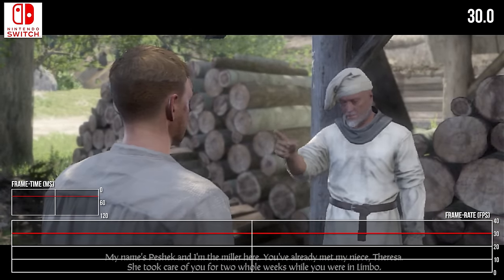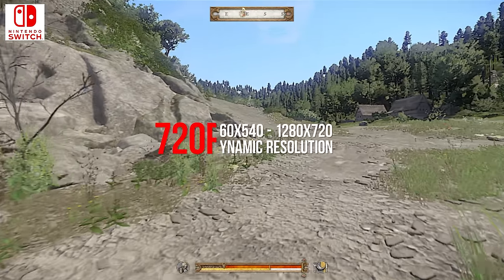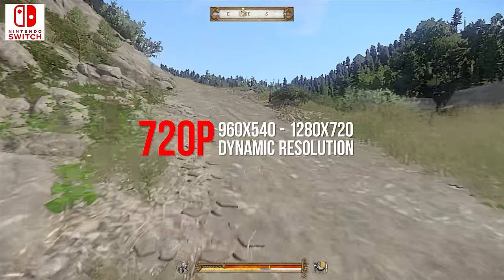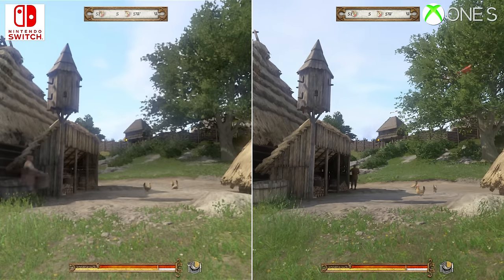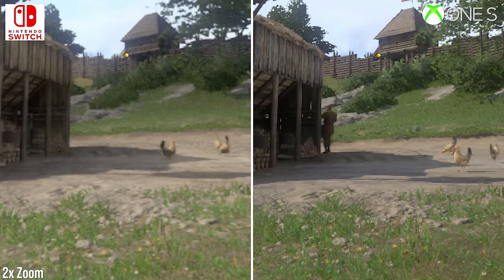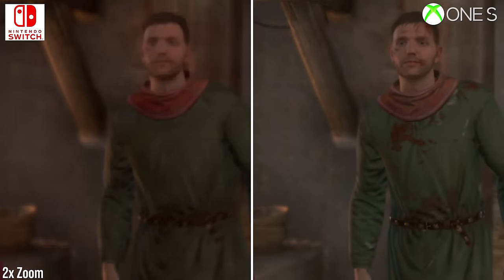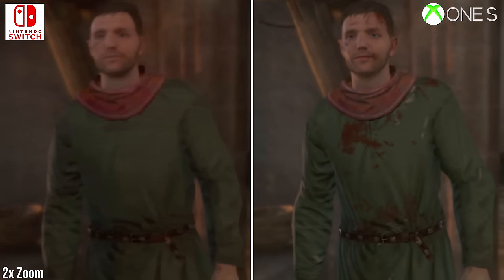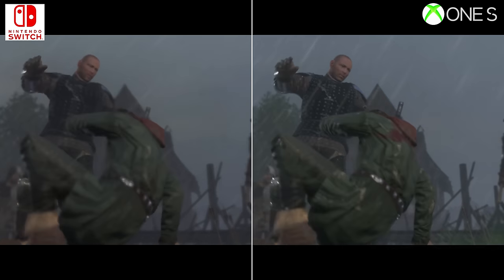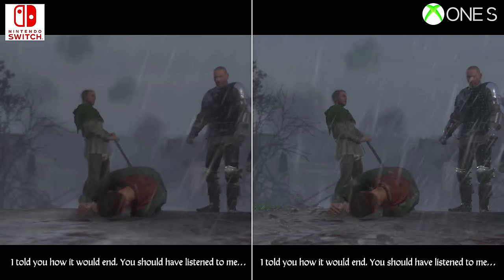In terms of resolutions, the Switch version has a similar setup to the Crysis trilogy Saber worked on. We get a 720p target while docked, dynamically dropping to 540p when the GPU is stressed. Temporal upscaling is used to help reconstruct the image, and it does so effectively. Image clarity struggles to match up to the typical 900p reading on an Xbox One or PS4 — it's softer, facial expressions lose definition in the upscale, as does the finer detailing across a landscape. But still, it looks respectable given the calibre of the hardware at hand, and will no doubt be better enjoyed on Switch's own display in portable mode.